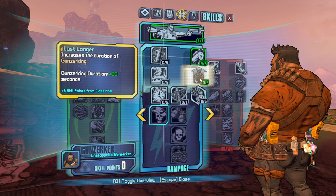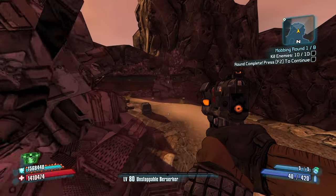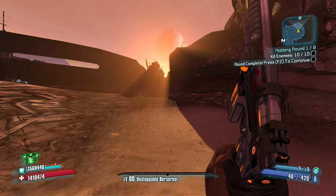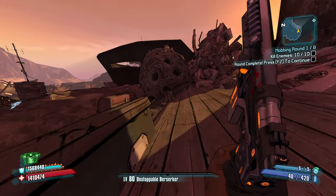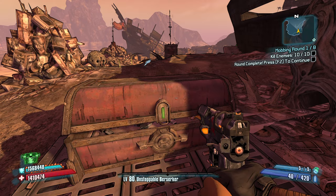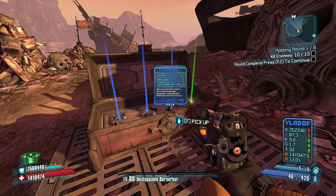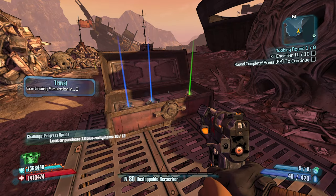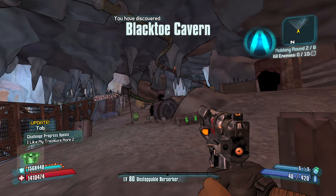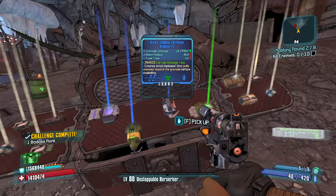Let's go Last Longer — that way our guns can last longer, which seems to be the go-to method for doing more DPS. I definitely want to have that slag going. Other than something like an Orphan Maker, you're really going to want your high damage weapon in your right hand because it gets way more bonuses from your skills.